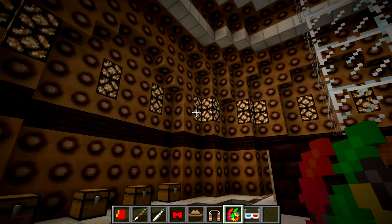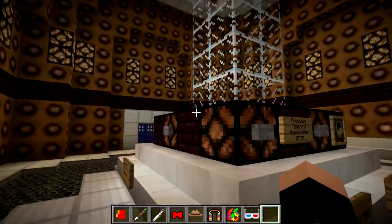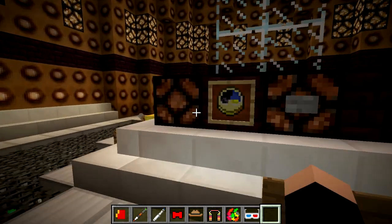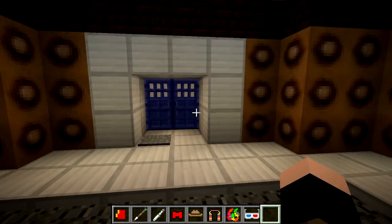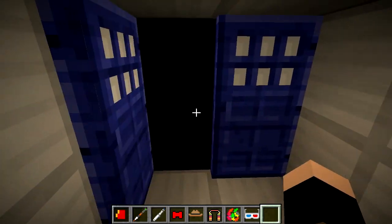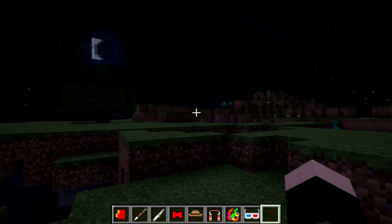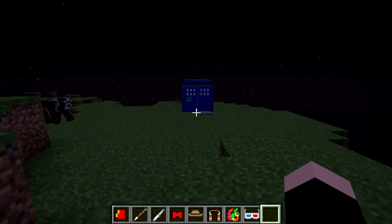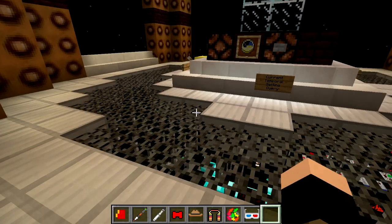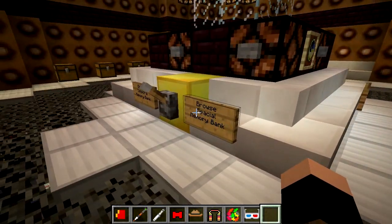It should really be called the Doctor Who mod, but I guess there is already one out called that. Currently I'm in the TARDIS — I thought what better place to do this than inside of the TARDIS. This is actually a very, very functional world, because outside of those doors, if I step on this here, you can see it's all black. As soon as you step on that, you get shut out into this world, and we have our very own TARDIS.